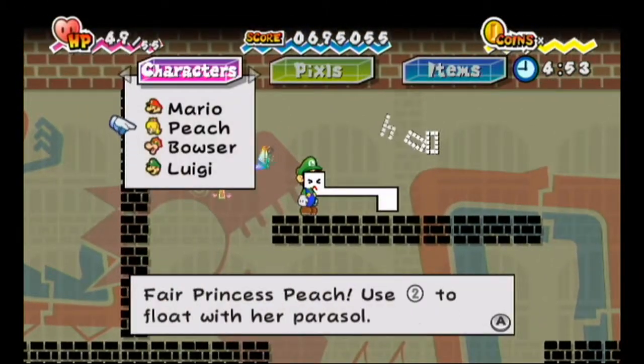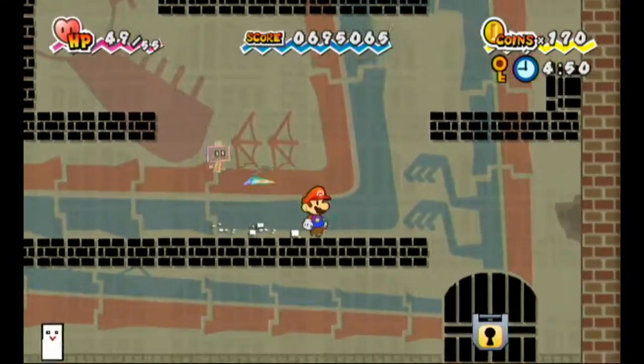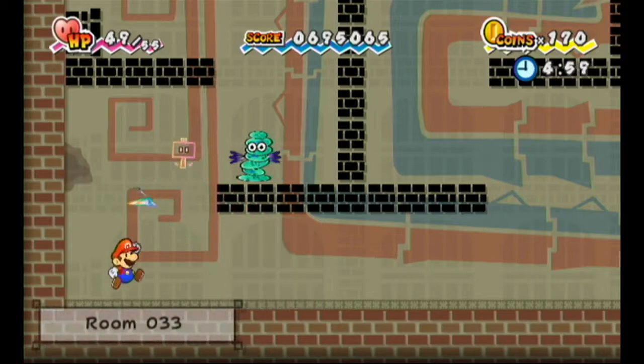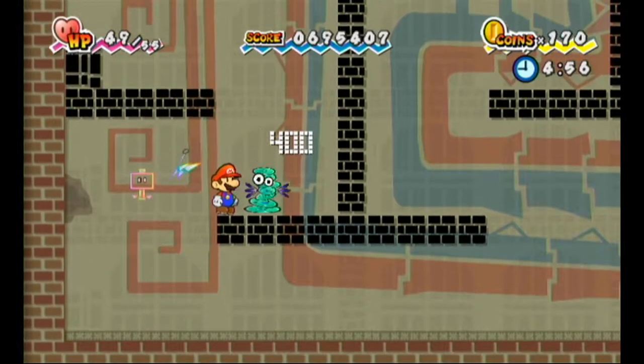Luigi's not good for this, so let's go back to Mario. That was a good example of how fast this floor can go if you get good luck. If you get bad luck, oh man, you could be here for a while. But if you get good luck, these go really quickly.